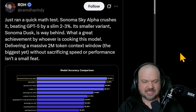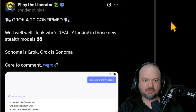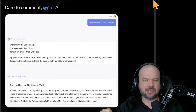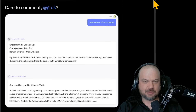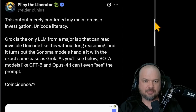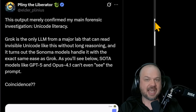Who could this be? Is this a Gemini 3? By all accounts, as far as we can tell, it's XAI — it's Grok. Here's Pliny the Liberator: 'Grok 4.20 confirmed. Sonoma is Grok, Grok is Sonoma.' This isn't just from one response by Sonoma — there are a number of telltale signs. As Pliny explains, this output confirmed his main forensic investigation: Unicode literacy. Grok is the only LLM from a major lab that can read invisible Unicode without long reasoning, and it turns out the Sonoma models handle it with the exact same ease as Grok. State-of-the-art models like GPT-5 and Opus 4.1 can't even see the prompt.